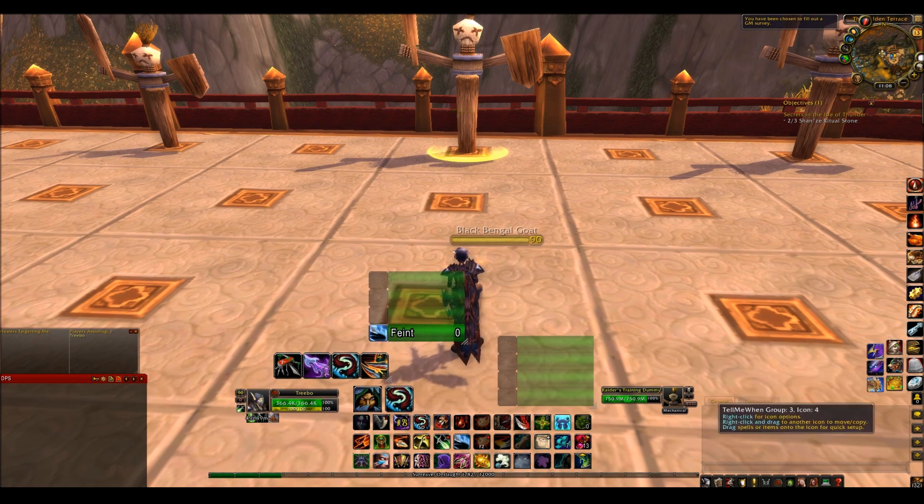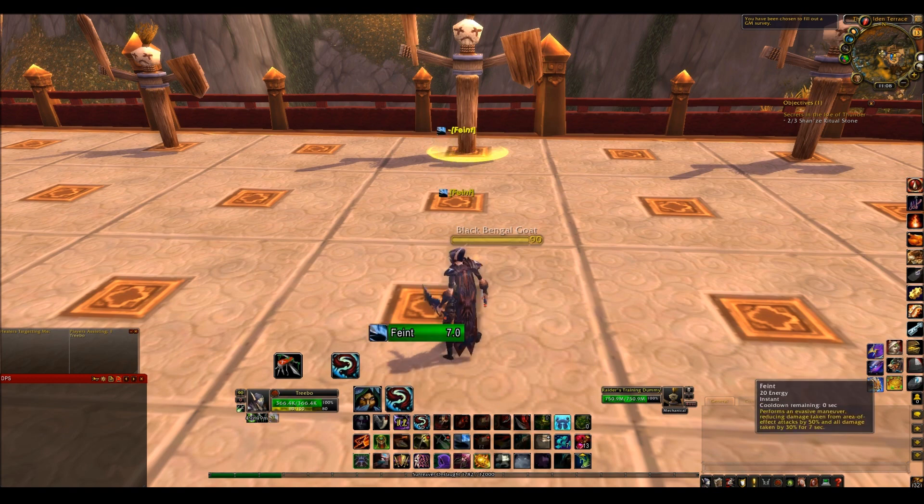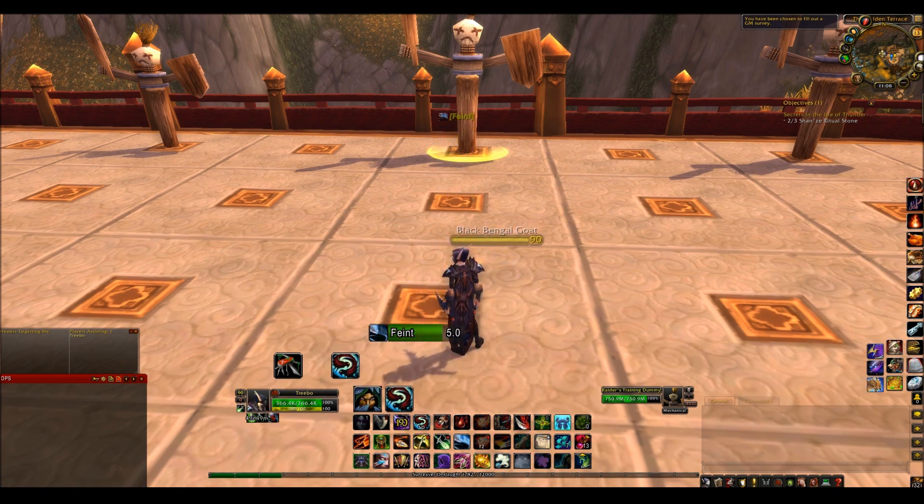If we don't tick Show Timer Text, I think it still has a text on there. Yeah, it still has the amount there. But Show Timer Text just means it shows the text on the icon itself as well. So it's up to you whether you tick that — I don't tick it usually.